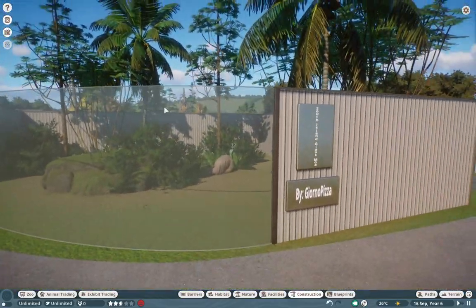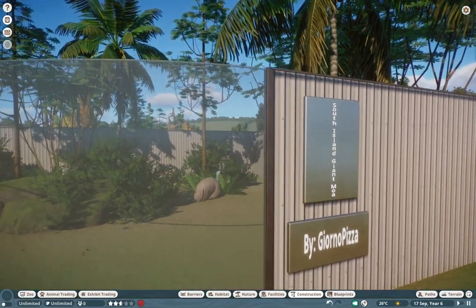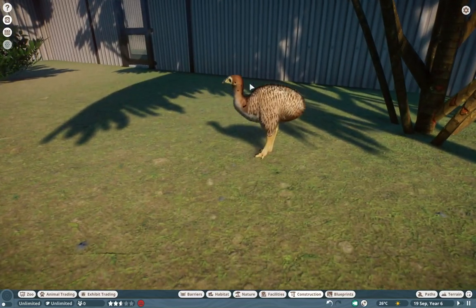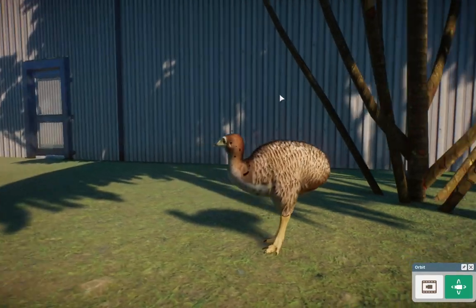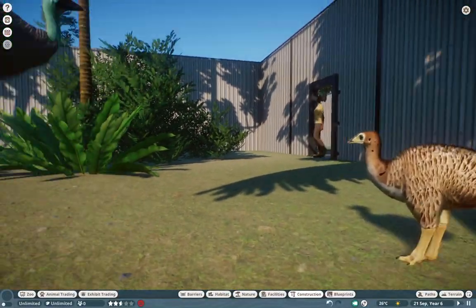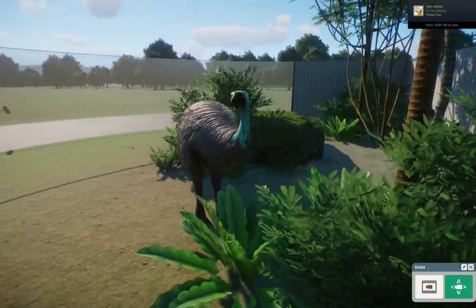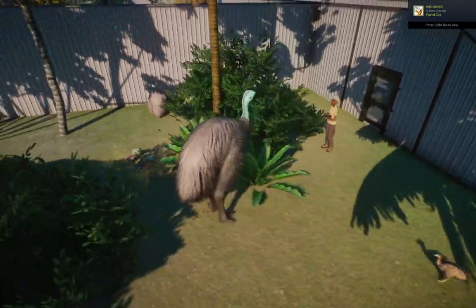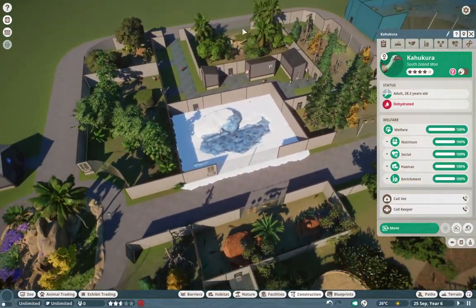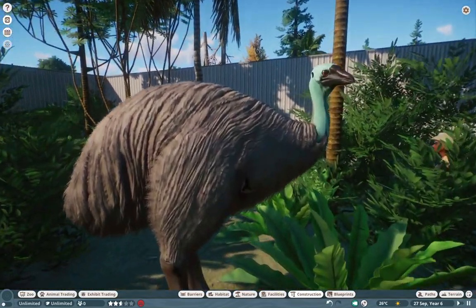We're going to take a little trip over to New Zealand — obviously the South Island. We have the South Island Giant Moa and this is by Giorno. Giorno is typically a coder, but when they step up for texture work it's absolutely amazing. That's the baby and that's the adult — they're just absolutely beautiful creatures. I love seeing more paleo mods. We already have two: the Carno and the Moa. Amazing job to you, Giorno — you are breathing new life into New Zealand, which is often overlooked in Planet Zoo.